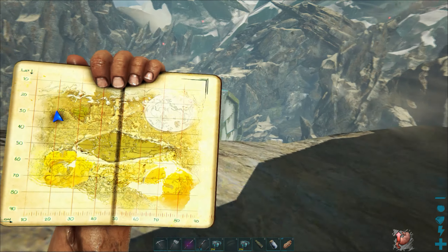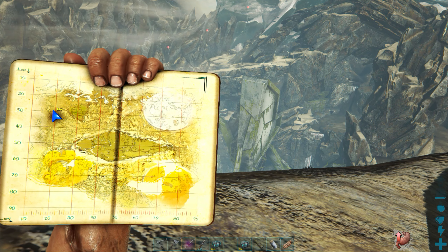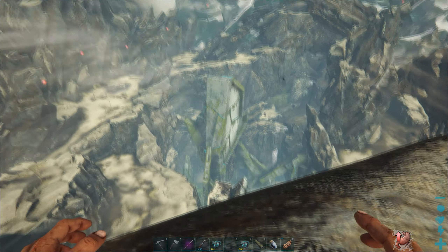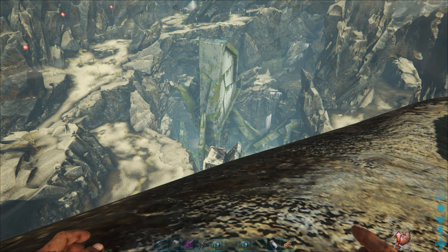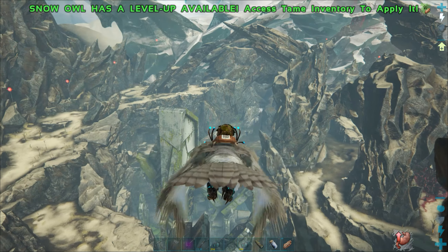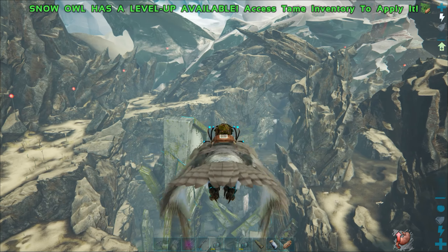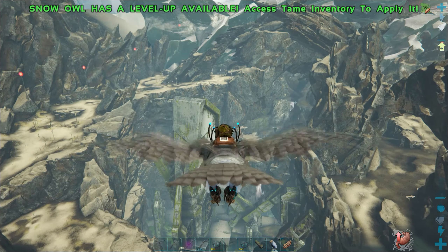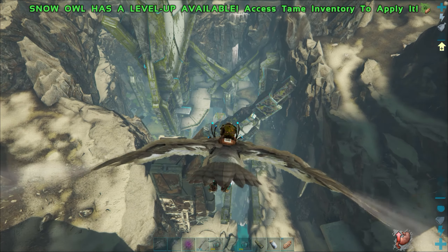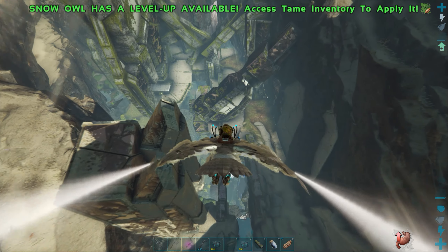I'm way over here in the northwestern part of the map, and there is a cave over here that I wanted to show you guys. This is the entrance to it — right down there where that large metal structure is coming out of the ground. That's the entrance to the cave and it goes straight down. I'll jump on my Snow Owl and show it to you. You just want to fly over it. I got up really high so we can see it better. I'm going to fly over it and dive right down into this cave. The Snow Owl gains a lot of speed when it's diving and gliding. And this is a huge, huge cave.